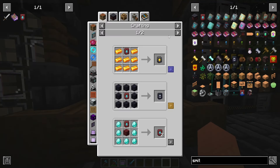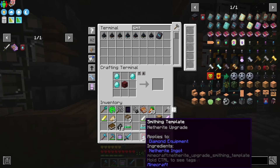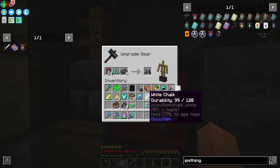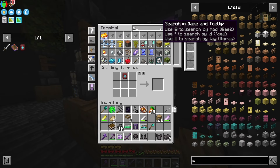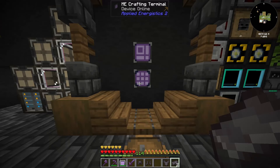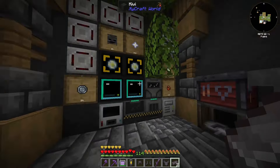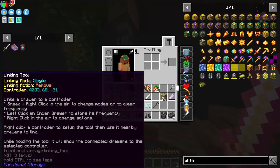Now that we have the smithing template we can duplicate it by adding some diamonds and netherrack. Then we use the smithing table to upgrade our diamond tools and armor to netherite. Then applying the all the modium upgrade template along with an all the modium ingot at the smithing table - and suddenly we have an all the modium sword. That's what you can do with it.